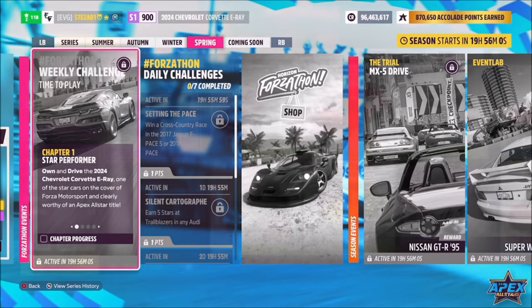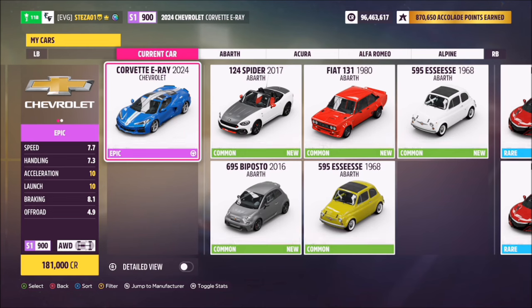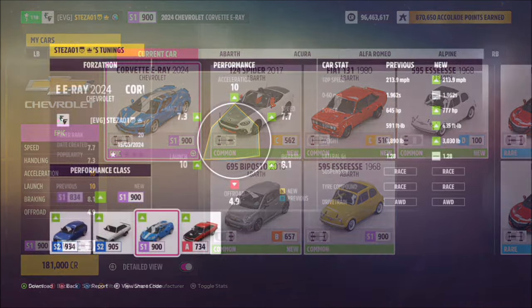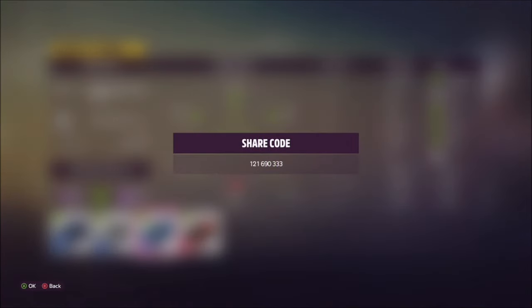The 2024 Chevrolet Corvette E-Ray will set you back 181,000 credits from the auto show, or you may be able to pick one up cheaper in the auction house if you don't own it. I've also created a tune for you guys to use called 'Forzathon' — the share code is 121 690333.